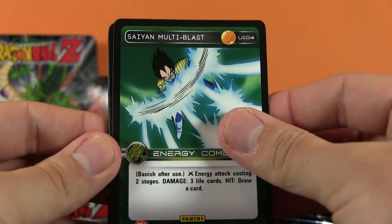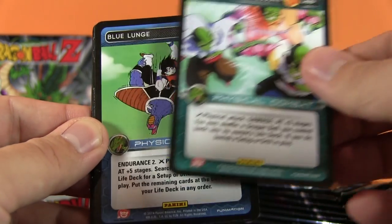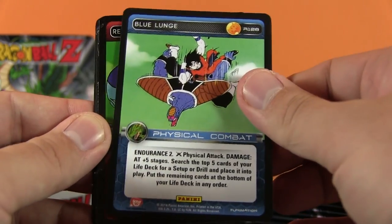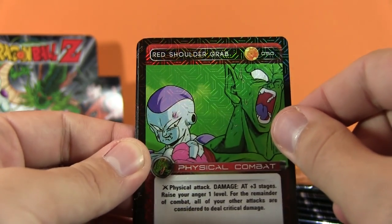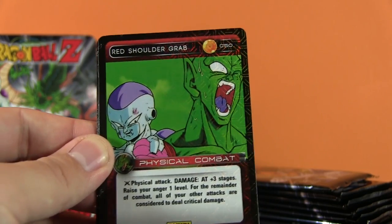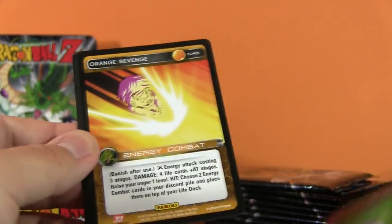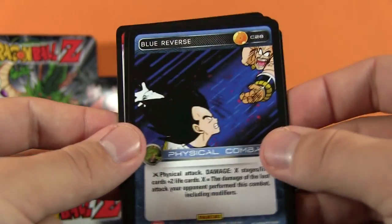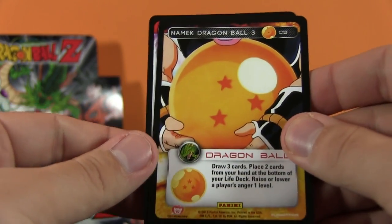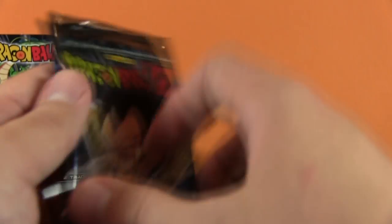So we kick things off with the Saiyan Multi-Blast, the Red Lightning Slash, Orange Offensive Strike, Namekian Zone Pressure. Then we have our rare, which is the Blue Lunge. We got a holo - the Red Shoulder Grab. Orange Revenge, the Orange Defensive Blast, the Namekian Maximum Will, and then Blue Reverse. And Namek Dragon Ball number three - that's cool, I haven't got any Dragon Ball cards before that. Oh, Captain Ginyu! He's awesome. So we got our first shiny card - pretty sweet.